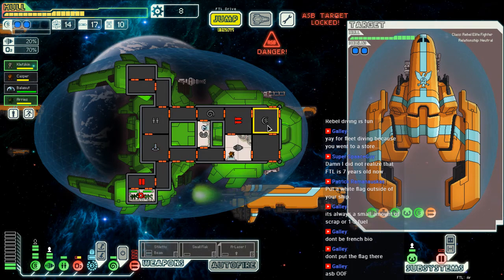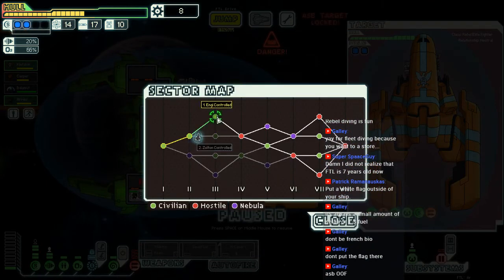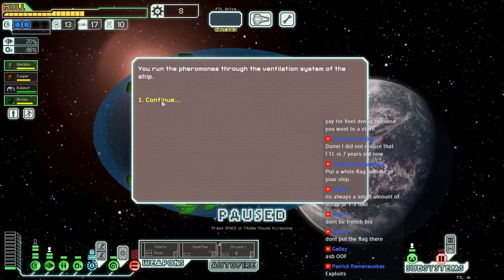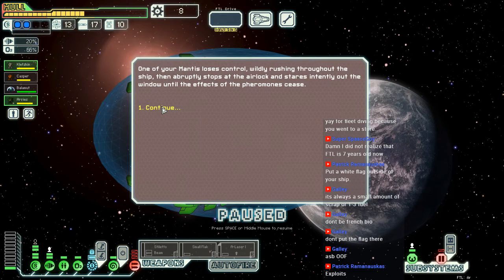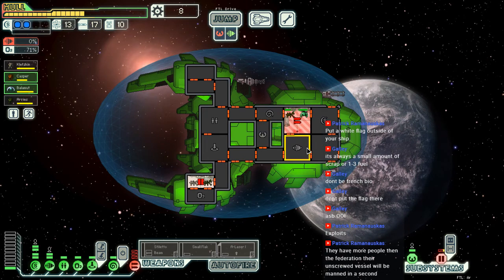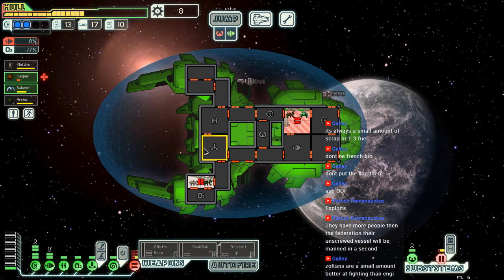Hey, we killed them — that's cool! I don't do NG, they're a teeny bit more squishy than Zoltans. One of your Mantis loses control, wildly rushing throughout the ship, and abruptly stops at the airlock and stares intently out the window until the effects of the pheromone cease. So we went on an acid trip basically. But on the bright side we survived. They don't have Zoltan shields and they don't have fighting capabilities.